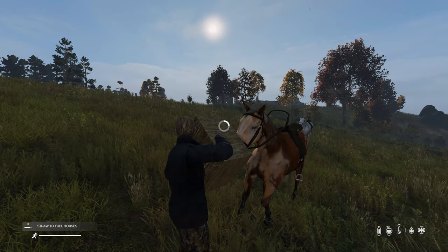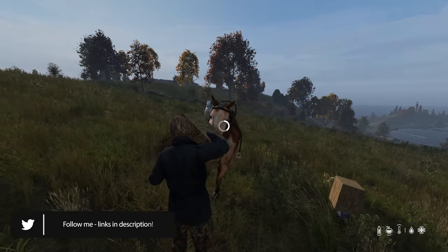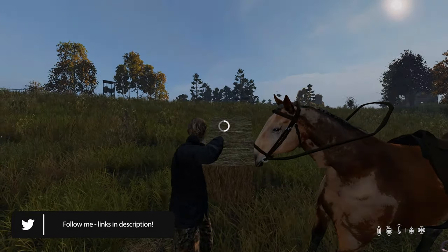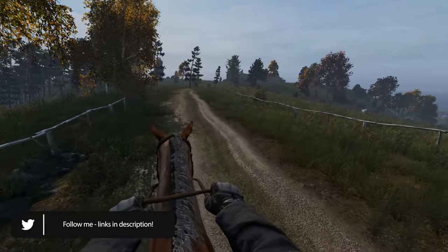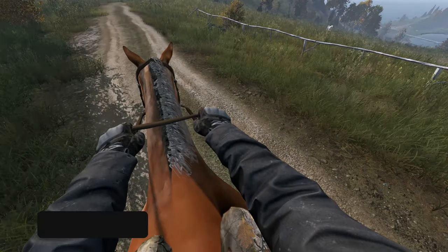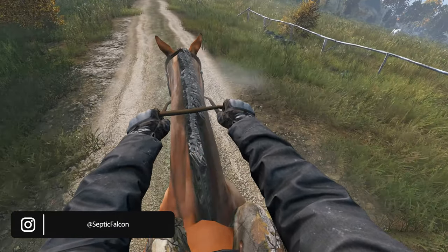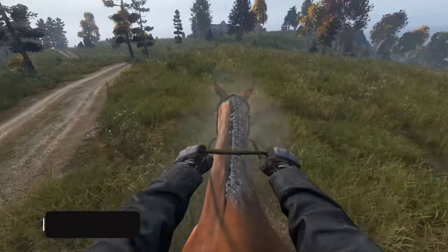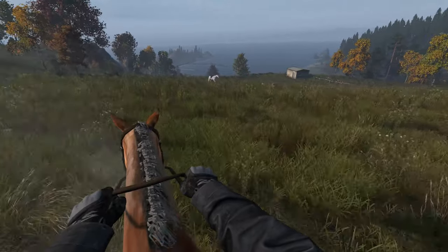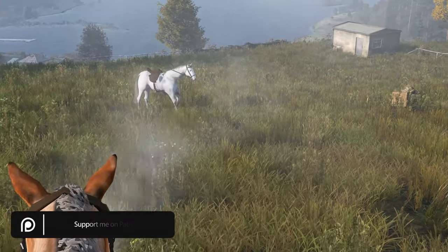There we go, eat up my friend, get you nice and fueled up on some straw before we go on a little run. So here we are taking a look at the horse mod by dinosbino - he did the mod for Arma 3 and it's still very much work in progress. Animations are still being worked on because he didn't know how to do animations for a long time, but he's getting there. The horse is in, you can check it out on the workshop - I'll leave a link in the description. I've had to refill it - there's straw that's the fuel, and it looks like straw you put in its mouth.